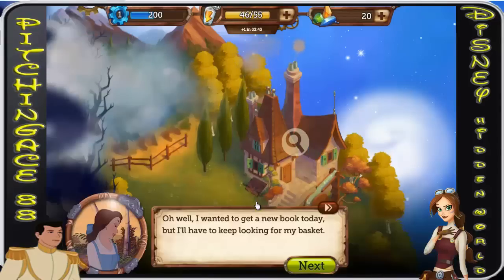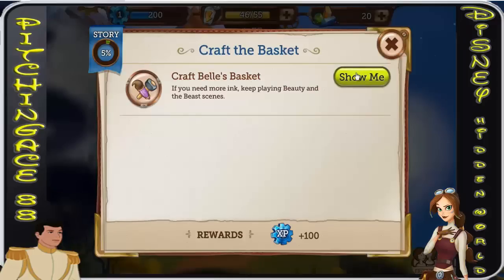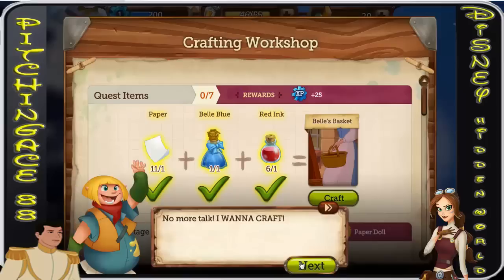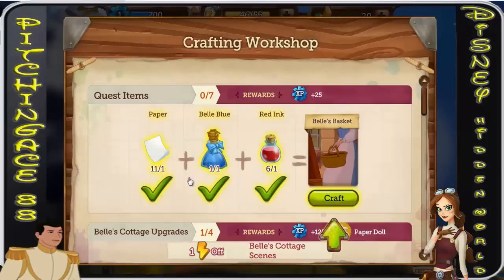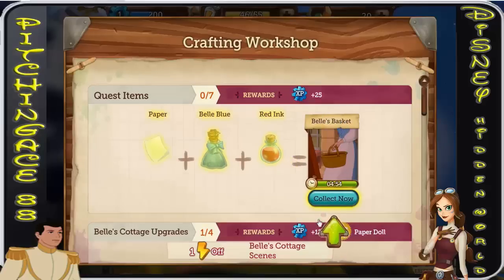I want to get a new book today but I'll just have to keep looking for my basket. Poor Belle — whoever broke the kingdom must have taken her basket too. Let's have the inklings craft her another one. Now we're going to need to craft Bell's basket. You need to collect certain things from these worlds, and you're going to gain some of these ingredients by playing. It seems like if you get all five stars you basically have everything you need.